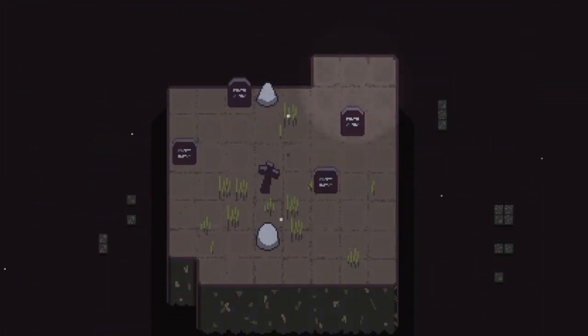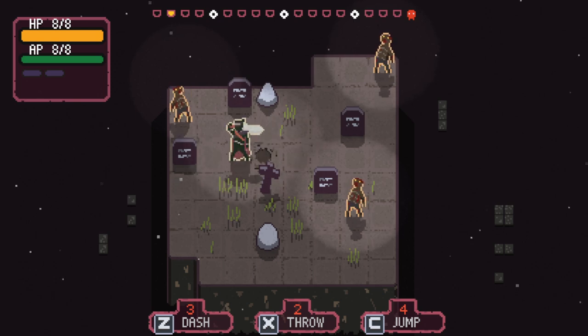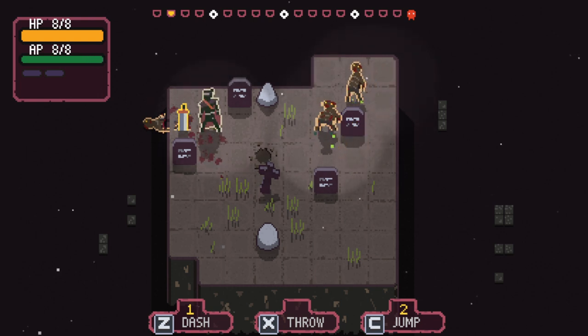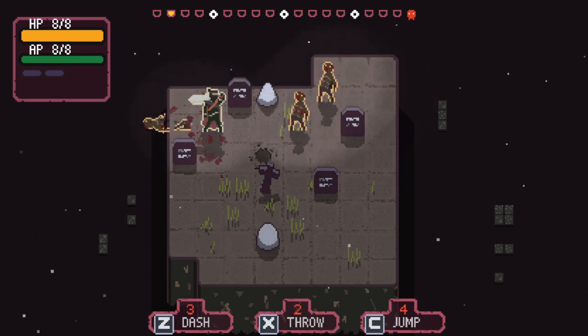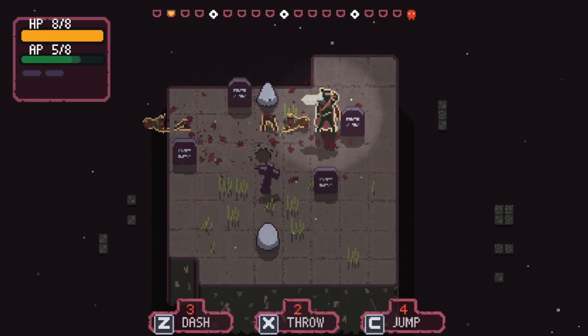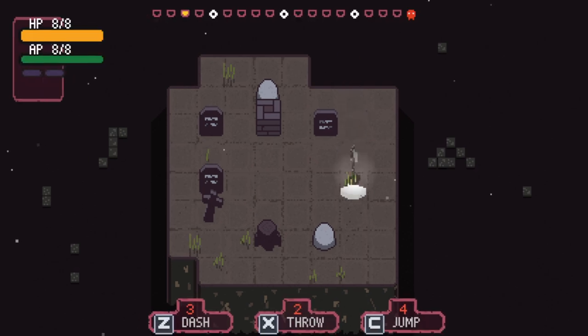A neat little wrinkle in the strategy: if you throw your sword and leave it out on the arena, when you go down to the next arena, it will fall down before the first turn happens and kill or damage one of the enemies on the map. You don't know where it's going to fall, so you kind of want to pick up your sword — but it's also a neat strategical option to just leave your sword in the arena and come back for it. They actually lined up for once! They don't generally do that. Now we fall in again.